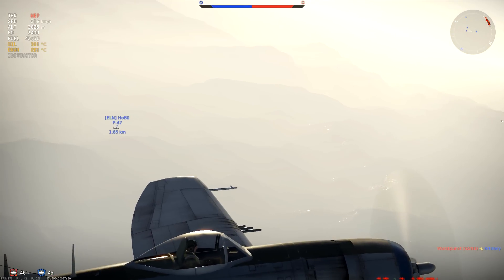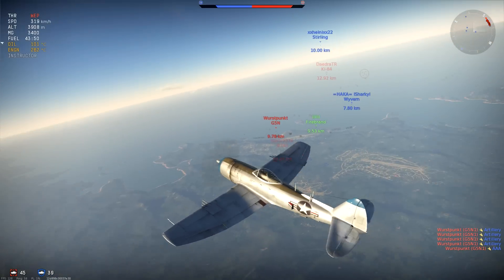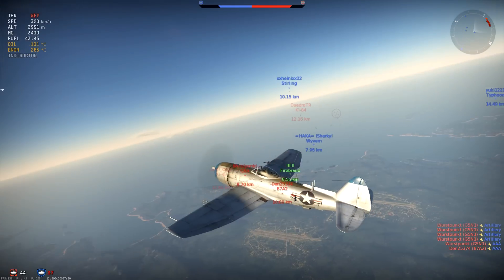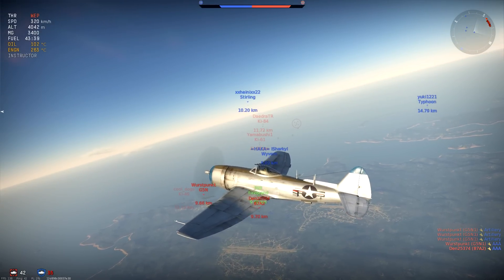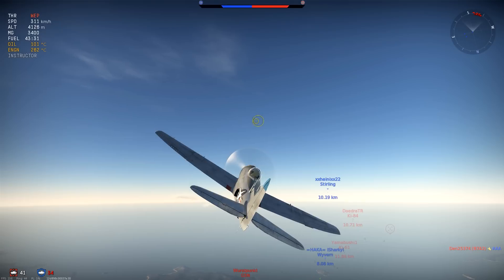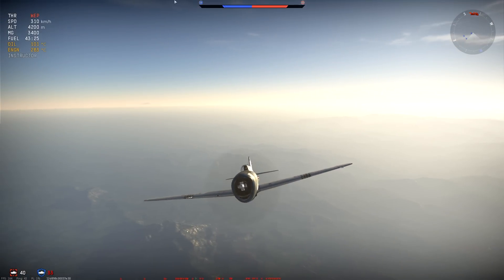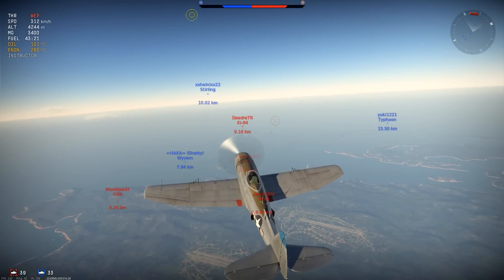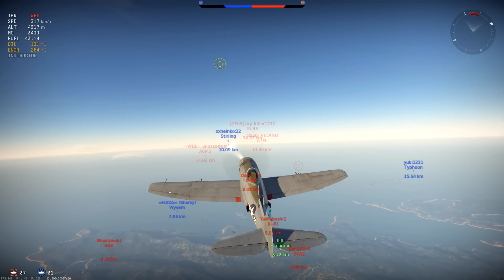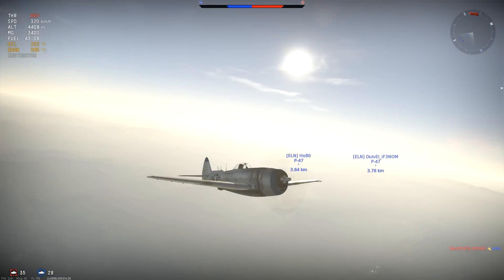Hey guys, here we are in the match. We are at the moment approaching 4000 meters. We have been side climbing in the back. This is the N — it is based off the D with a few changes. They changed the wings to incorporate some more fuel tanks inside the wings, a thing that the D model doesn't have. It makes the shape of the wings different, makes the plane a little heavier, which makes the climb rate not all that good.